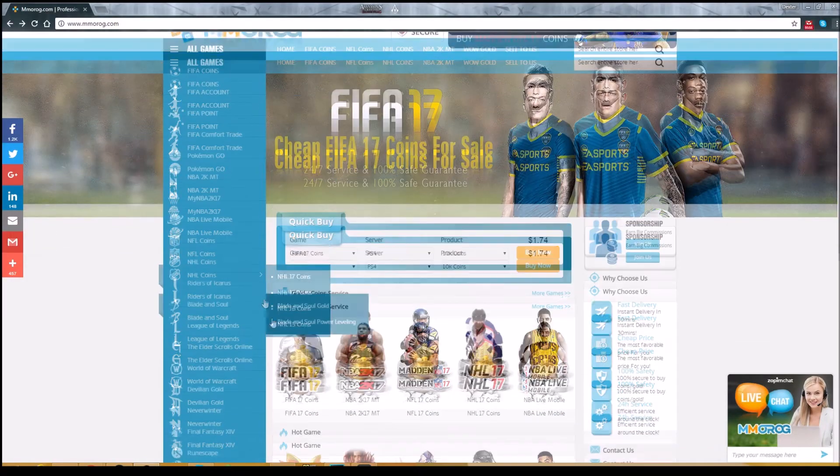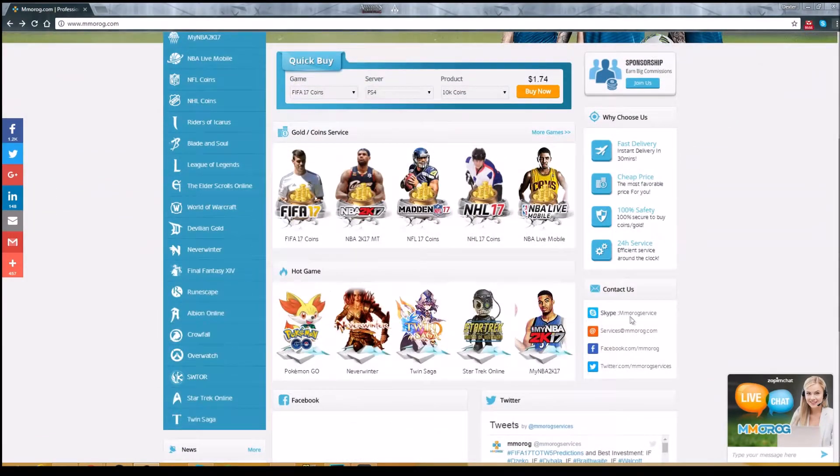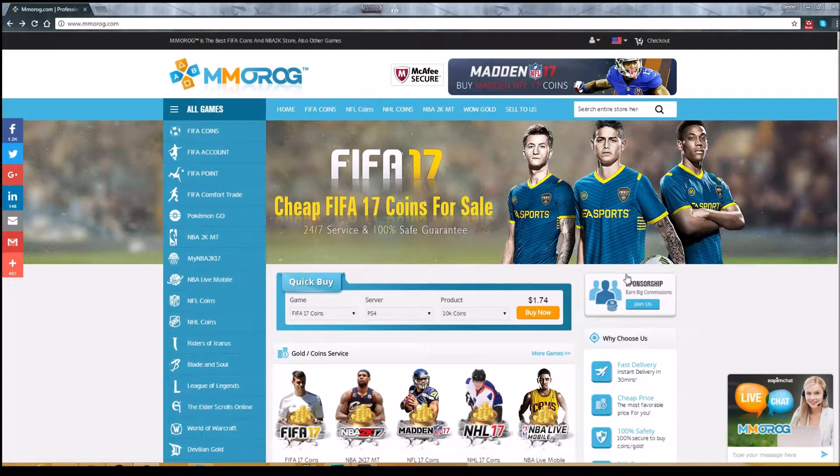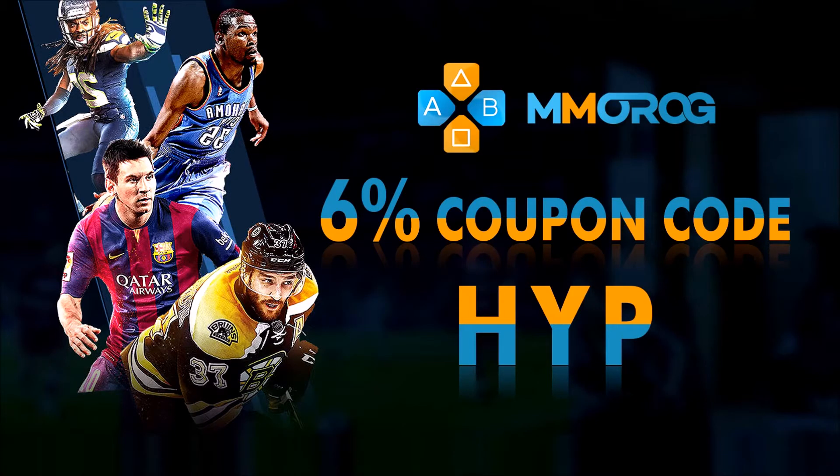If you guys are looking for cheap FIFA 17 coins, be sure to go ahead and check out MMOROG.com. They are fast, cheap, and reliable. Use code HIP for a 6% discount.